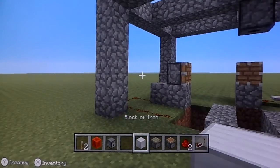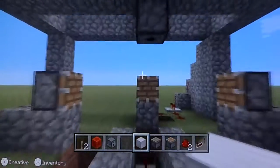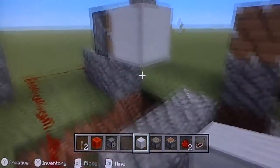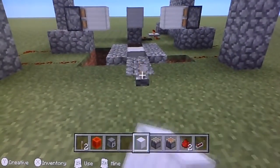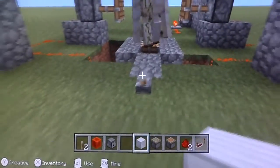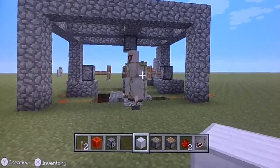Basically, what you want to do to get an iron golem: you're going to need a pumpkin and you put it in here — that's what I did. You have to put the iron blocks where the pistons are, so one, two, three, four. And when you flip the lever — pop! That's how you do it, and then the iron golem can just walk off.